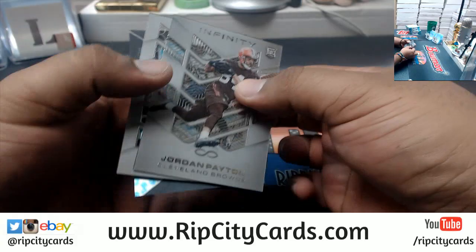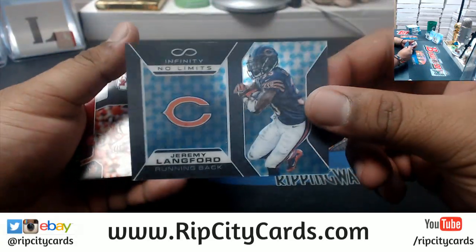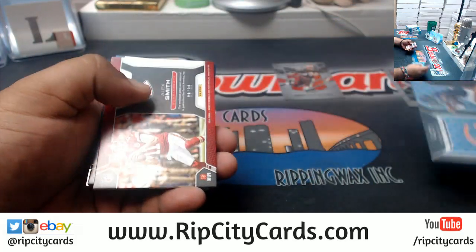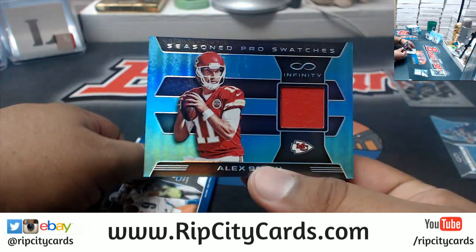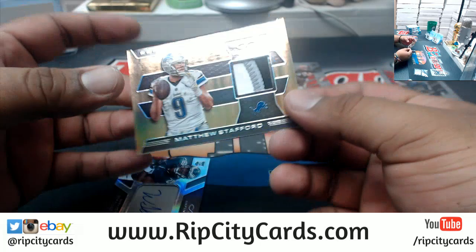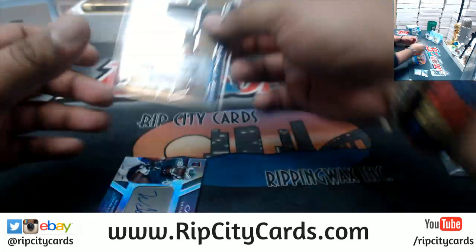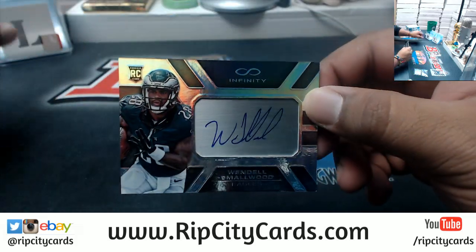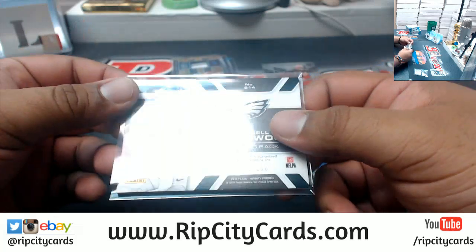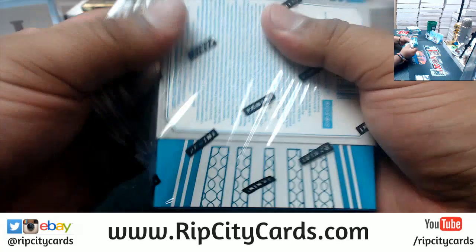Good luck y'all. We got Peyton Brown, jerky — it only gets Chargers, the no-limit insert. Jamie Langford of the Bears, numbered to 188. Alex Smith of the Chargers patch, numbered to 88. Matt Stafford, three of eight — sneaky four-color patch there for the Lions. And an autograph for the Eagles: Wendell Smallwood, numbered to 288. That's one box down.